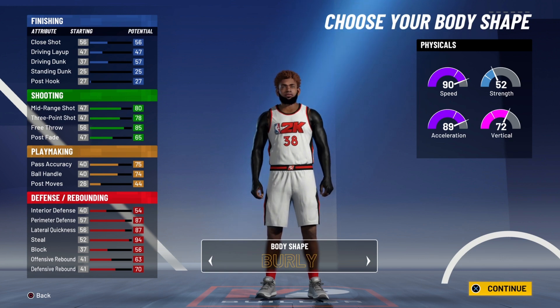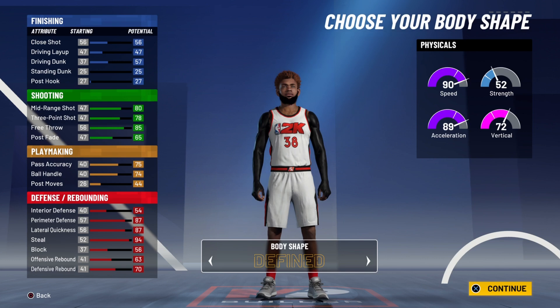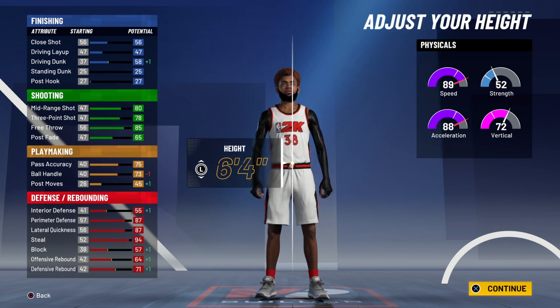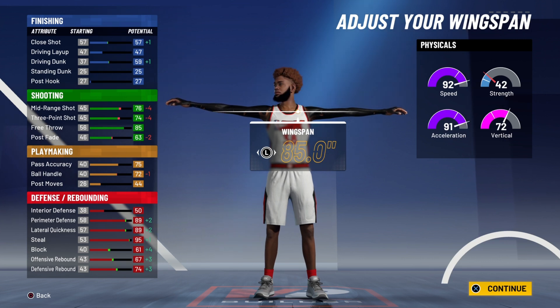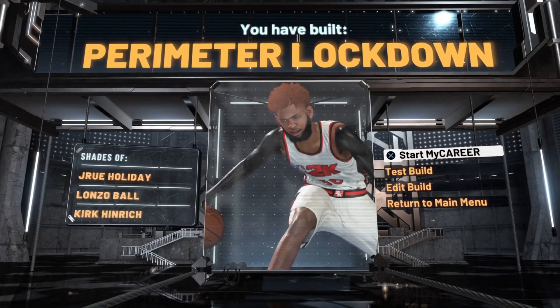For the body shape, I've been hearing compact is the best — there's also slight and burly — so let's go compact. For the height, go 6'4". No one can convince me that 6'5" is better than 6'4" — 6'4" is just nicer. For the weight, go the absolute lowest weight possible; you'll be able to get a 99 speed at 99 overall. For the wingspan, max that out so you can get more pluses on your defensive attributes. You'll lose a little bit of shooting, but if you know how to shoot and get some boosts, you'll be fine with around an 80-something three-point rating. For the takeover, go lockdown. This is the best lockdown build in NBA 2K21 current gen.